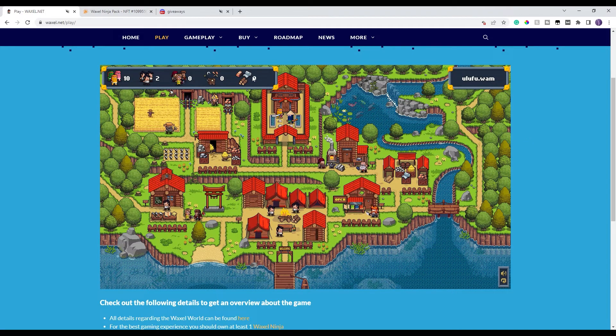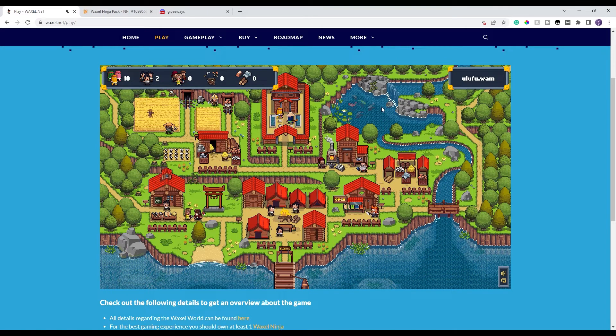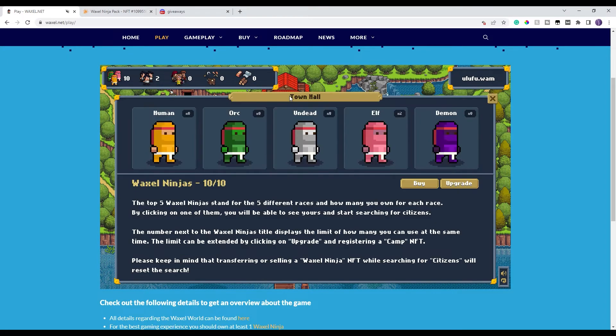When you first get into the game, look across the top — you have your ninjas, citizens, professionals, equipment, and the number of different resources you have. Clicking on each takes you directly to that category. You also have different buildings, and when you hover over a building you see its shadow, meaning it's highlighted and interactive. The first one we want to start with is the Town Hall.